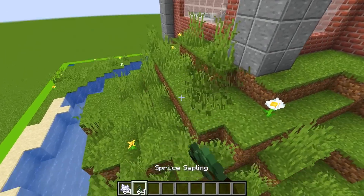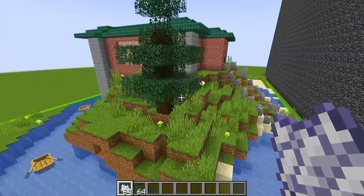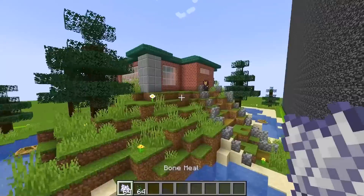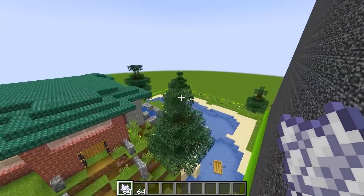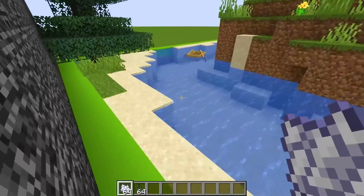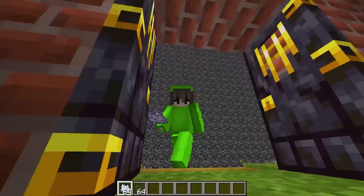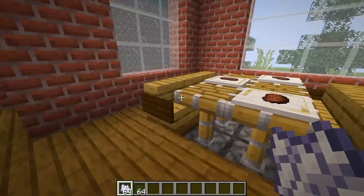I wasn't expecting it to look that good. I thought it would improve it a little bit, but this basically improved the entire house by like 10 times. And then I also want to start adding some trees along the side of this house to make it look even more alive. I'm going to grab myself some spruce saplings, plant one right here, and bone meal it. Look at that. This is very cool. I'm going to plant one right above the secret vault and put even more all around the place. If you thought the bone meal added a lot to the house, well, the trees added even more. This place actually looks sick now. It just feels so much more alive, and you even got this path that leads up to it.